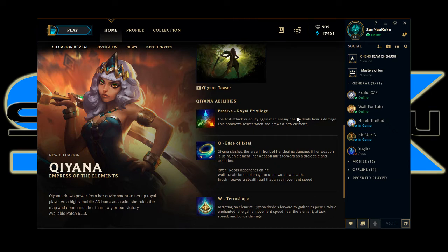Edge of Ixtal — her Q: Qiyana slashes an area in front of her dealing damage. If her weapon is using an element, her weapon hurls forward as a projectile. River roots opponents on hit, wall is an element and deals bonus damage to units with low health, and brush leaves a stealth trail that gives movement speed. Then her W: targeting an element, Qiyana dashes toward it to gather its power. While enchanted she gains bonus movement speed near the element, attack speed, and bonus damage. This is really interesting — she actually interacts with the environment.